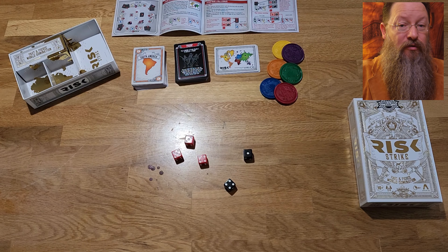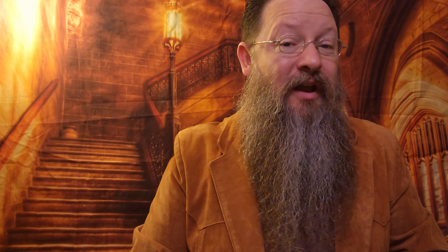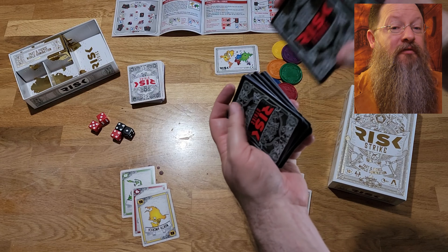You also get five six-sided dice — three are red and two are black. The red dice are used for attack rolls and the two black dice are used for defense rolls. It's a super simple game to learn and play, and it's full of strategy and a good dash of randomness with the dice.